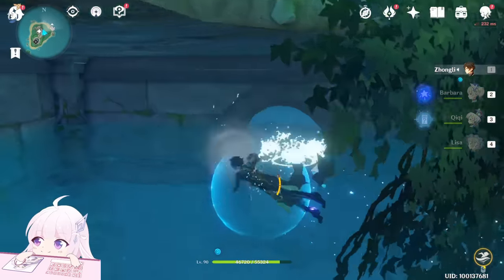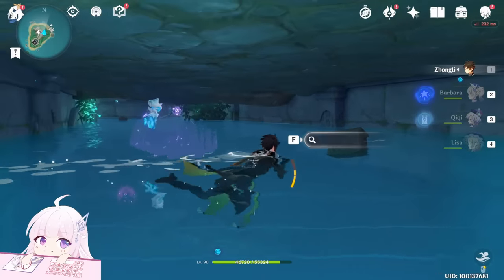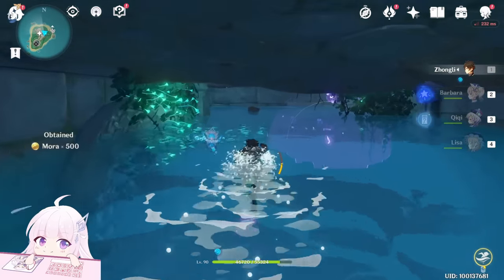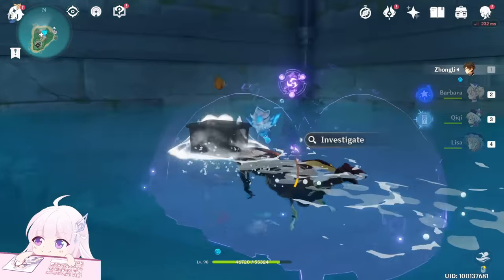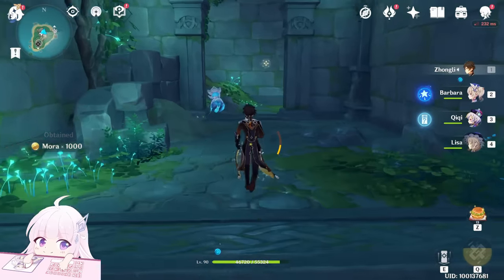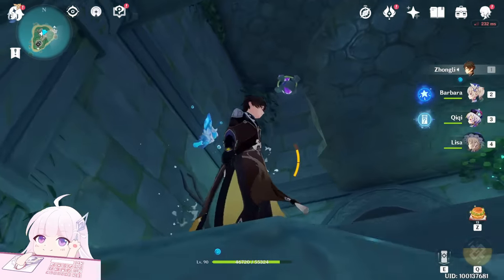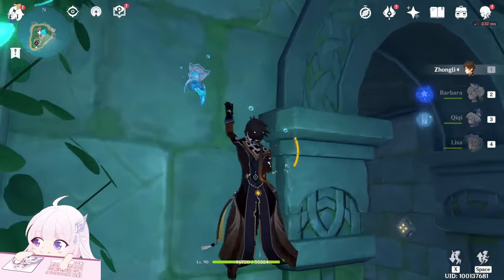I also saw another mora chest, so let me take that first. There's another one — let me pick all of them. You can just come here from this way because the door is basically right there. Now from here, watch above — you can see there is another secret room. Just climb up.